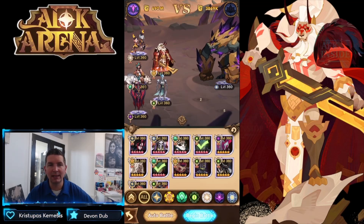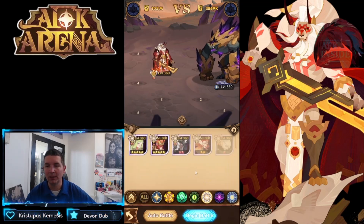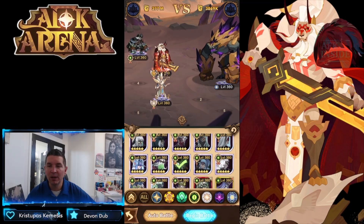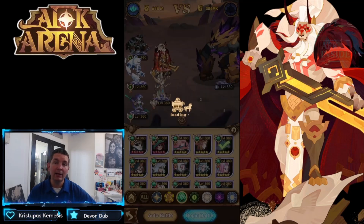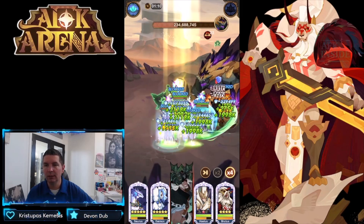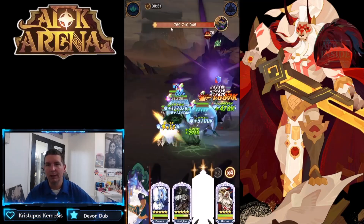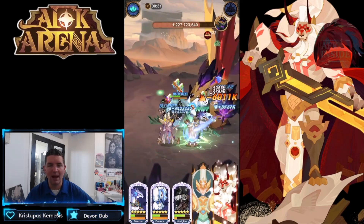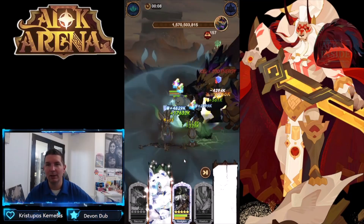Another variation has Brutus with Halos for a big shielding aspect, Hodgkin as a buffer, Daemon, and Saurus. It's a very interesting lineup and super dependent on the heroes you have built. Daemon has shielding, Brutus has his shielding — it's an interesting combination. Even though heroes are staying alive this time, the damage numbers don't really show up. Remember, Saurus is the boss killer and has always been the boss-killing hero in AFK Arena.